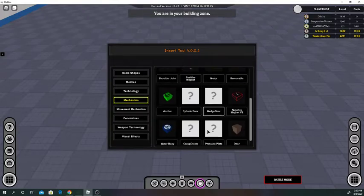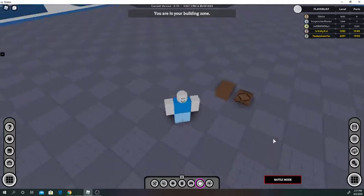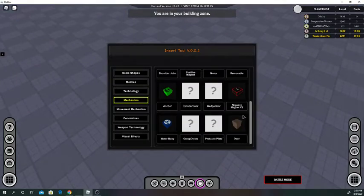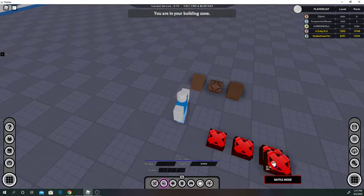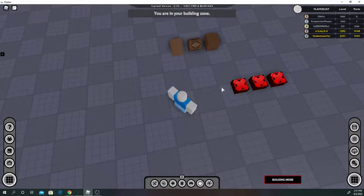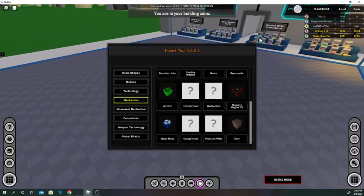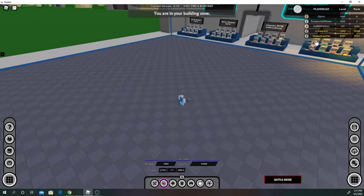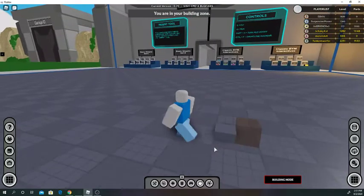This is a delete part. You can have a wedge door, or a cylinder door. These are all the door parts — you can have a group delete, which is basically just a delete part with a circle around it. If you click on one in battle mode, it deletes all of them. Pressure plate — I'll put a door part on it; if you stand on it with your player, it turns it off.